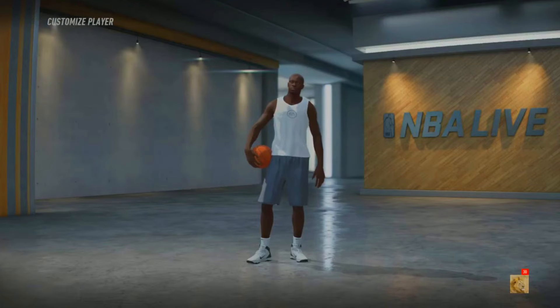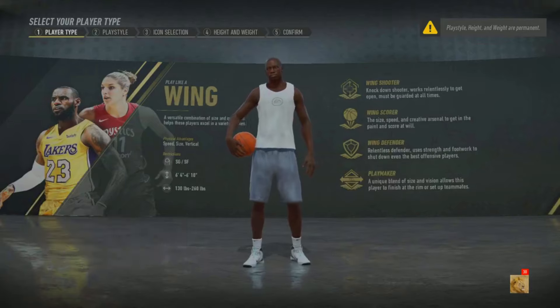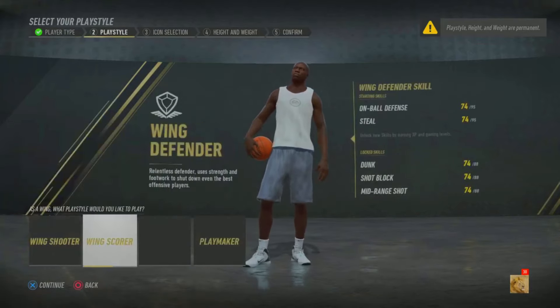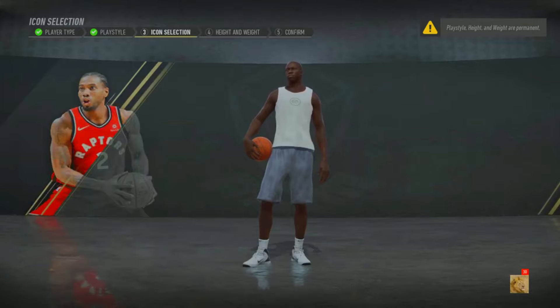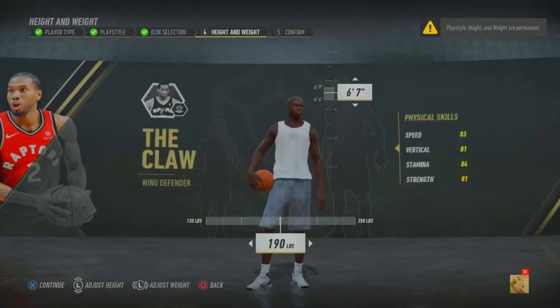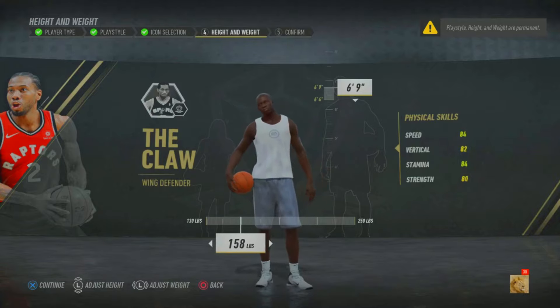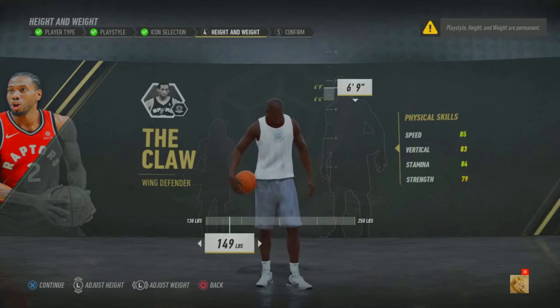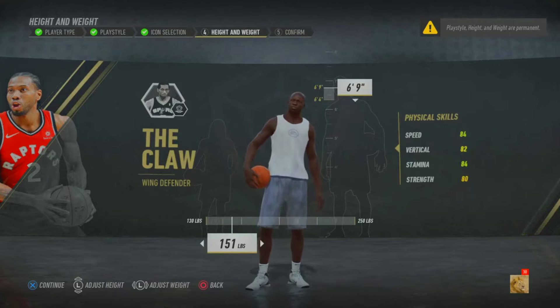When you go to Advance, pick what build you want. After you pick what build you want, I'm making another Kawhi because my last one was cold — but look at the physicals, peak physicals. This one will be crazy: 69, 83 speed, 82 vertical, 84 stamina, 80 strength.